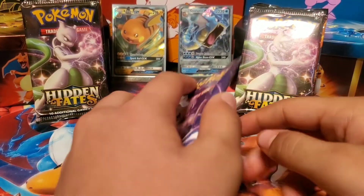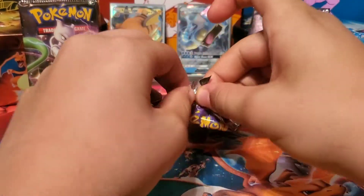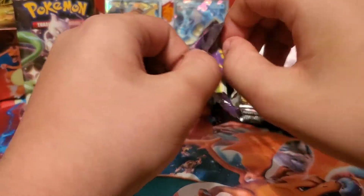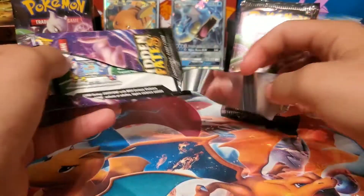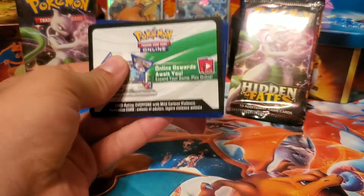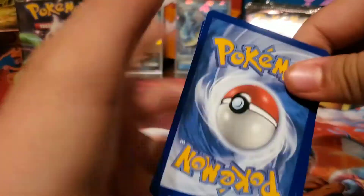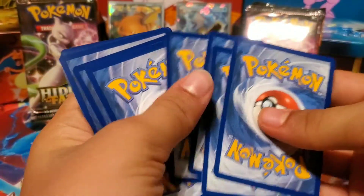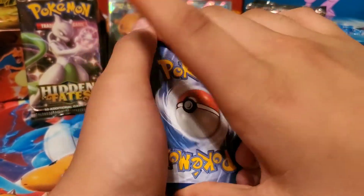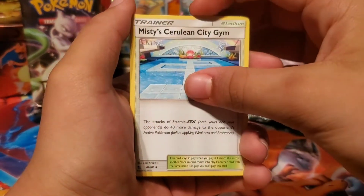I got Mewtwo for my next pack and so do you. Let's hope we don't get another twin tin episode. Well I won't care if it's shiny Charizards - double shiny Charizards would be amazing. I'm gonna say no, I'm gonna say psychic now. Water.